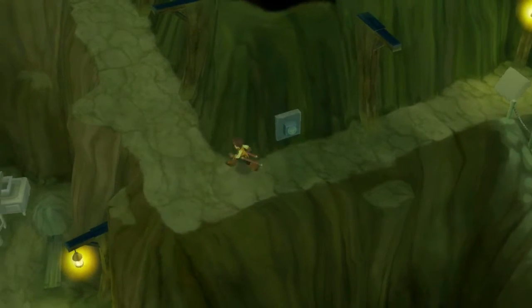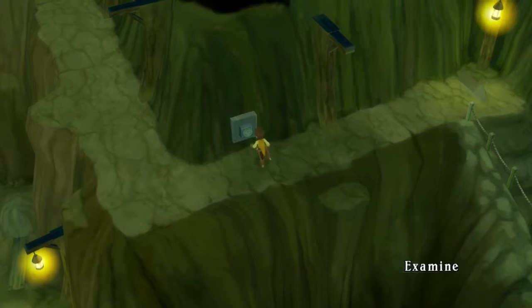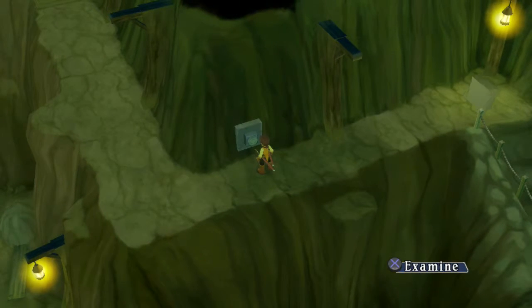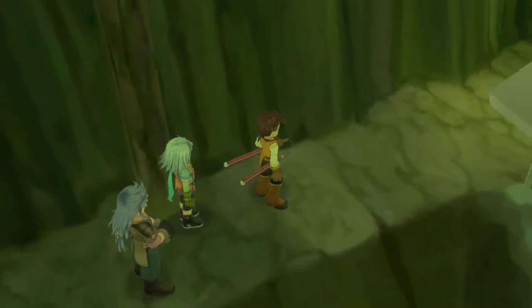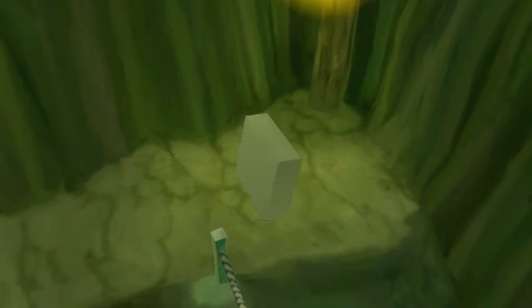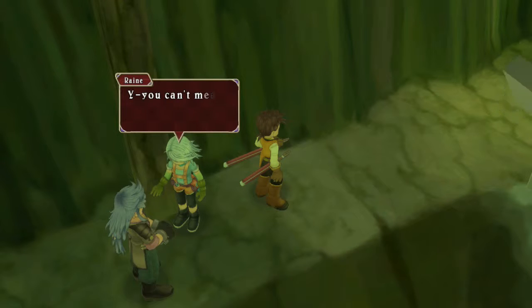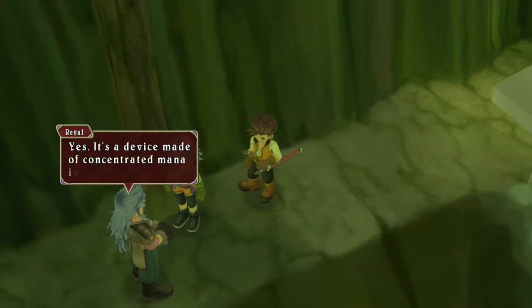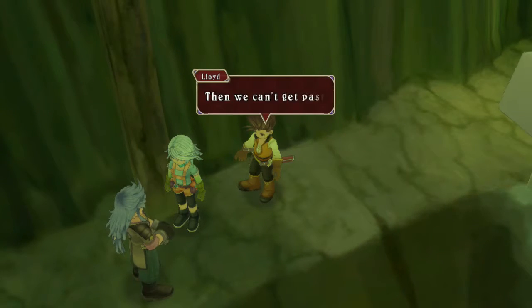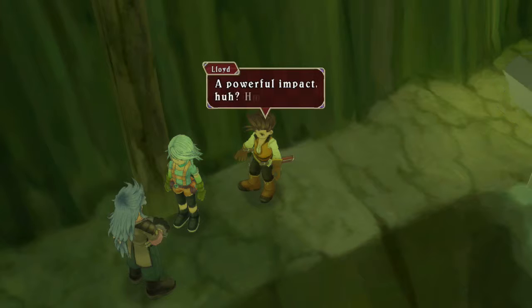Hmm, forgot what you're supposed to do. Oh, what's that spinning thing? That's a Napalusa. A Baira? You can't mean the Great Professor Napalusa! Yes — it's a device made of concentrated mana in physical form. Normal attacks cannot harm it. Then we can't get past it. I'm sorry, but if we could strike it there would be a powerful impact. A powerful impact, huh?